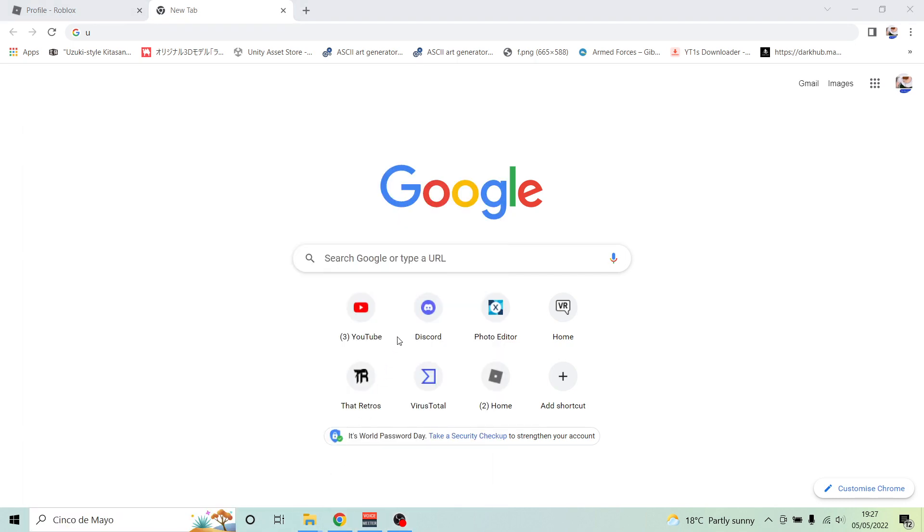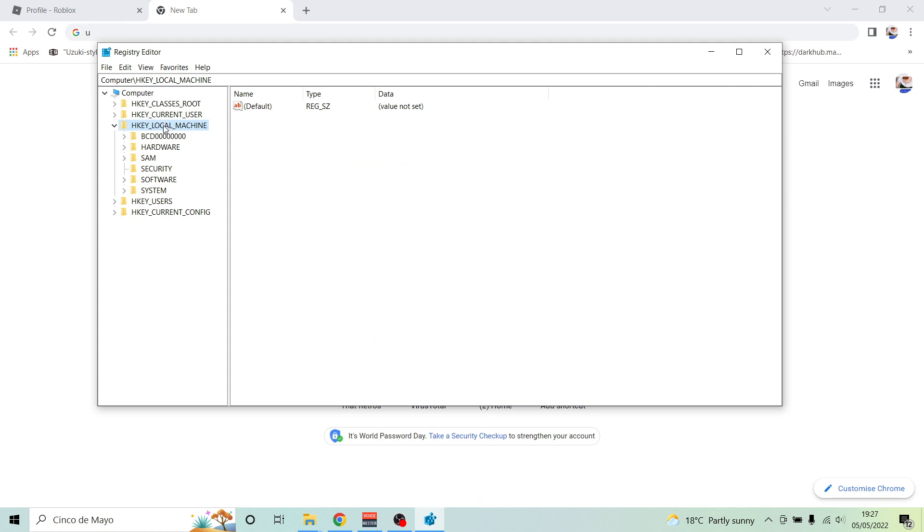First, registry editor. Open this, all this cool stuff. HK Local Machine. Go into System.